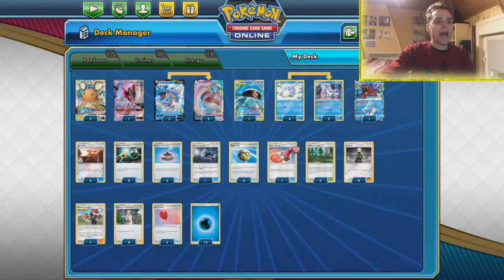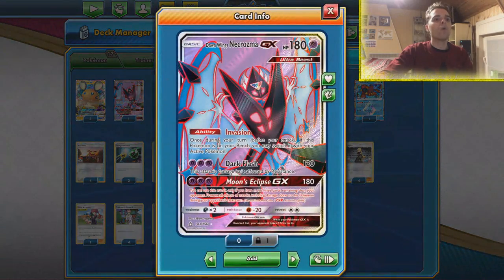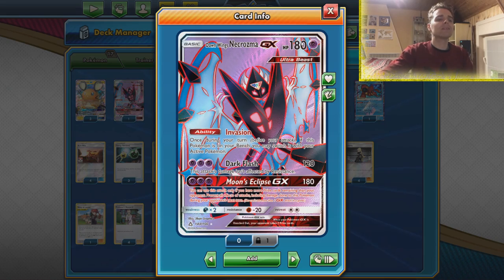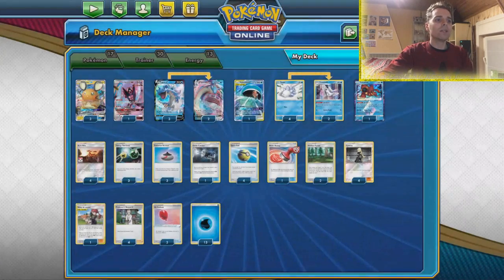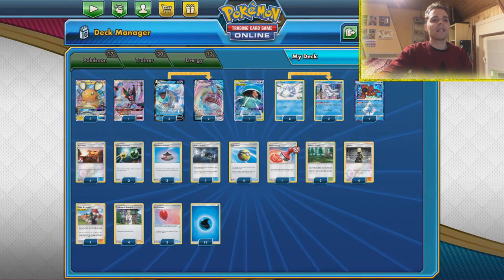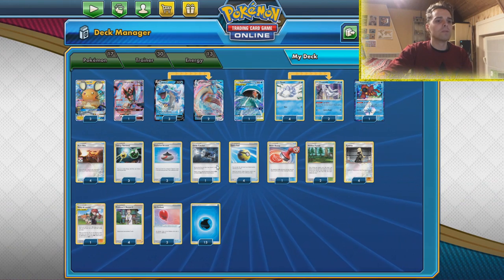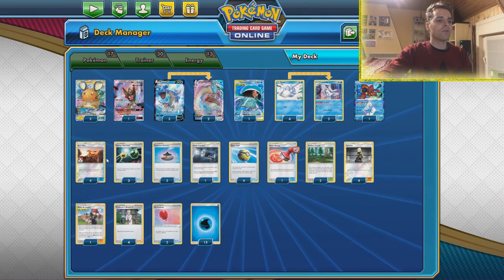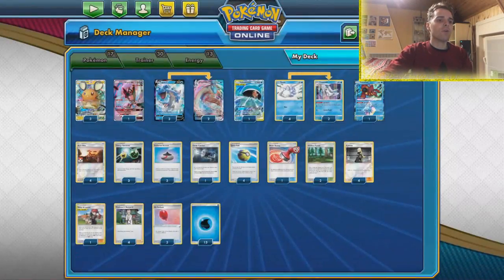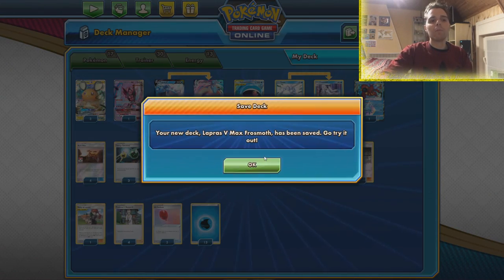We also have Air Balloons. The Air Balloons help out with Dawn Wings Necrozma — sometimes the opponent might have an Absol, but just manually attach to Dawn Wings so you still have the free retreat technically. With the other Water Energies we can accelerate them with Frosmoth, so don't worry about that. 3 Air Balloons seems nice here. For full consistency we have 4 Acrobike, 4 Cynthia, and 4 Research. That is the list for today — with Quick Balls and Dedennies, hopefully we won't brick.